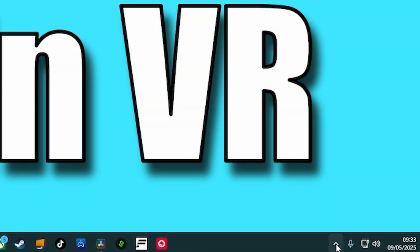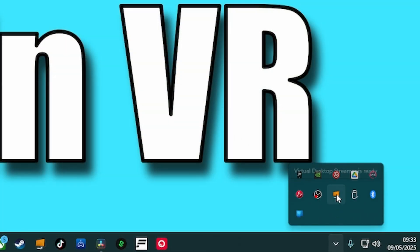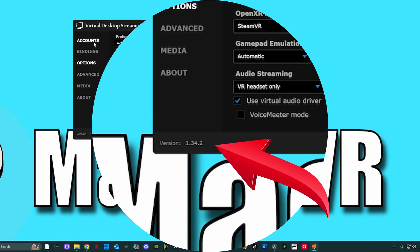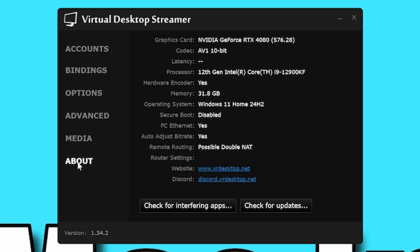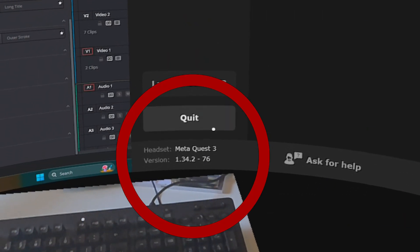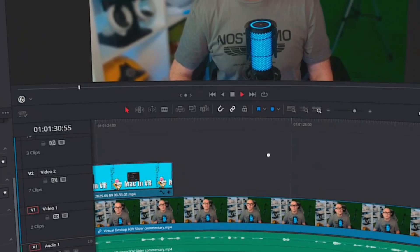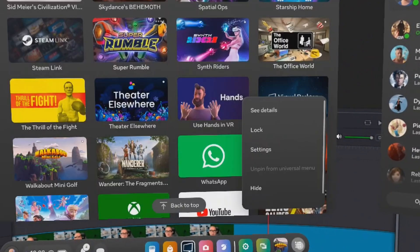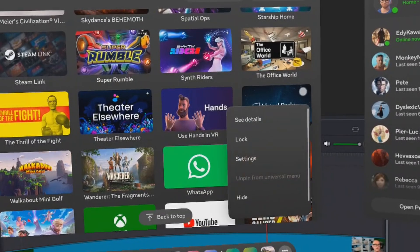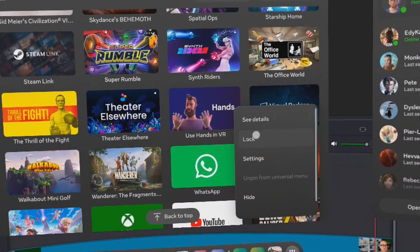First of all, make sure you're running version 1.34.2 on your PC. Click here to show hidden icons, find the streamer app, right-click, then open settings. You can check the version number by looking there or clicking the About tab and checking for updates. On your headset, open Virtual Desktop and look here. If you aren't running the latest version, go to your app library, find Virtual Desktop, click the three dots in the top right corner and manually update your software.